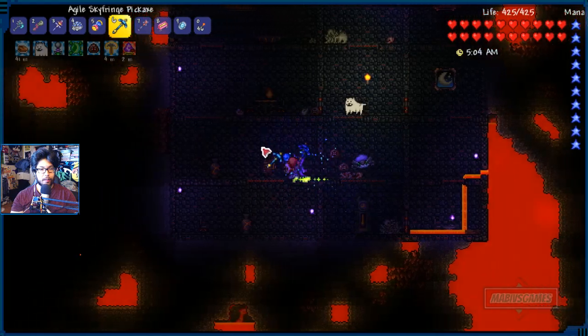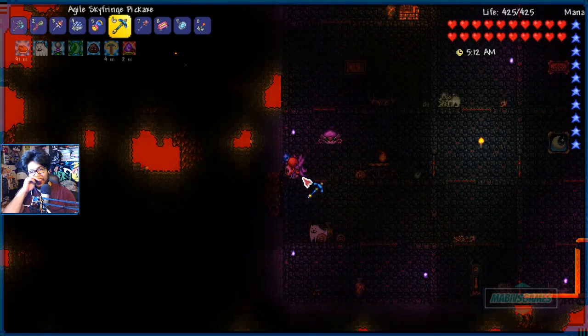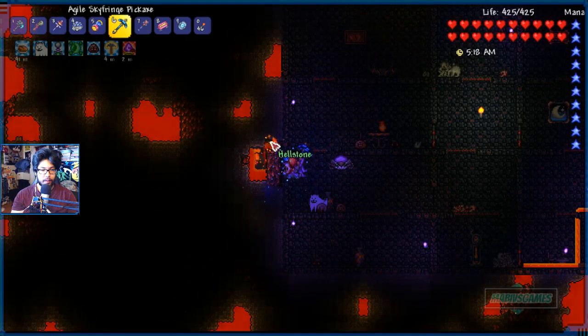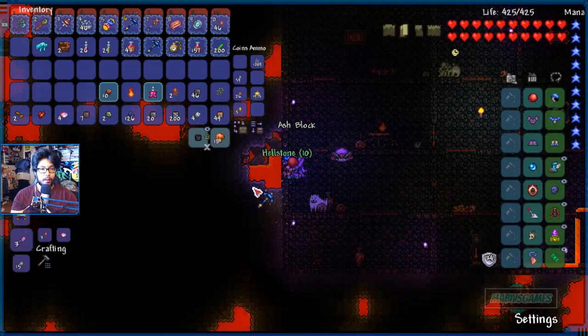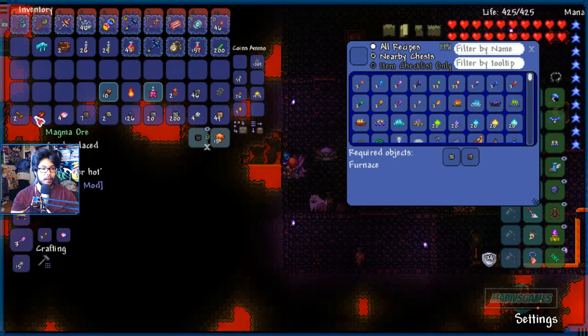Mana regeneration potion — feels good. I gotta grab a little bit of this ore. I definitely need to get my obsidian potion later. Hellstone, baby! Ash block turns into the Burnt Sienna — iridescent. We don't need this, it's going to be auto-trashed, so we can save some room.